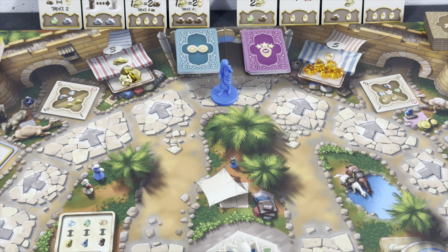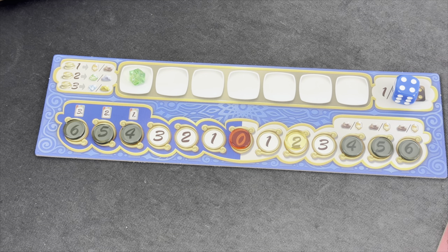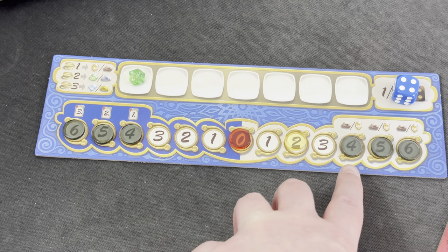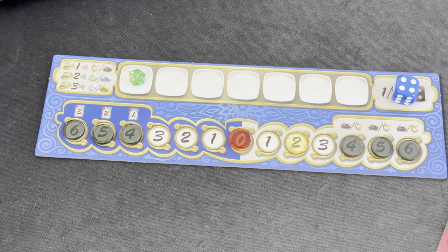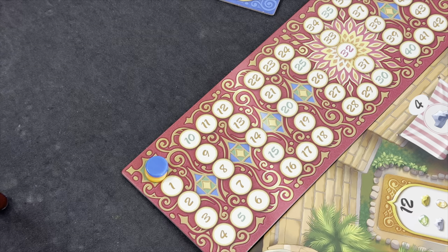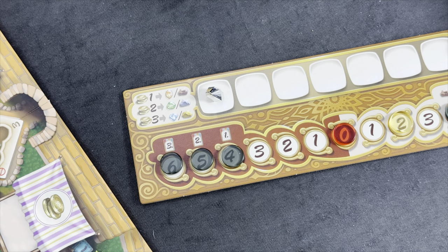Blue is starting here at the North Gate and decided to start the game with an emerald. We have three of our debt track blocked right now, so we cannot take more than three loans at this point. Our purse is kept at three, but we are starting the game with two dirham. For yellow, she's starting at the South Gate and decided to start with a silver resource. Blue is the starting player.